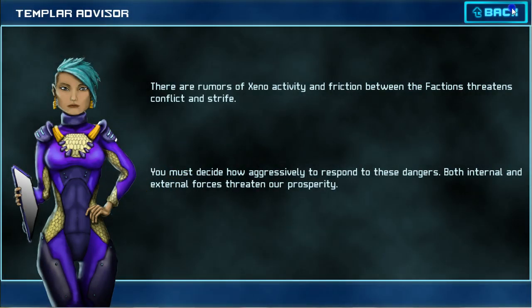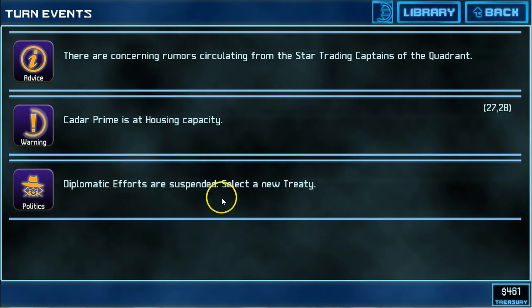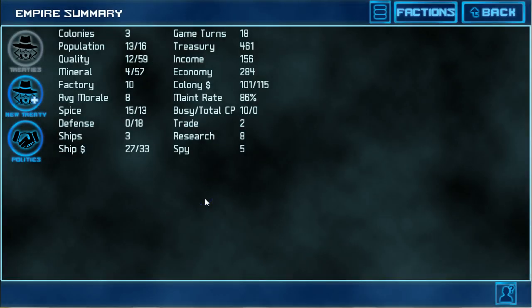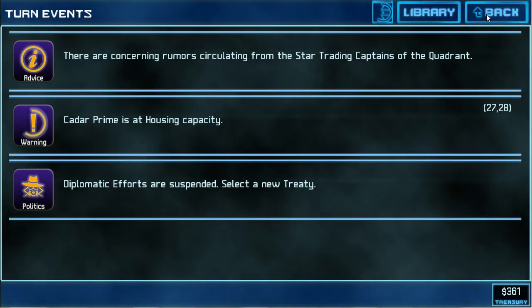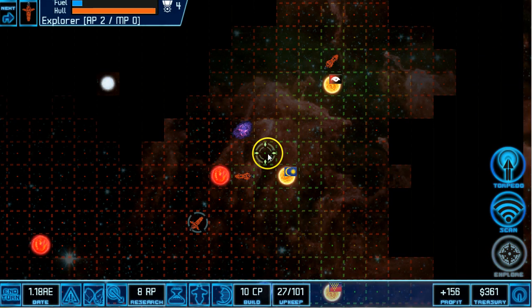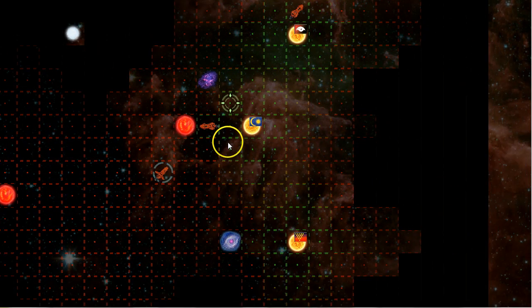You can see in the turn events I'm now being prompted to start worrying about treaties. Politics in the Star Traitors universe is really important — it's a great way to empower your empire if you're using treaties for your own benefit and to prevent very negative conflicts. Right now I have pretty limited treaty selection, so I'm just going to start a trade meeting. This could cause trade routes to happen, which will increase the profitability of my empire. It's a 25% chance to succeed, but if it goes off well, it's very worth the wait and low cost.